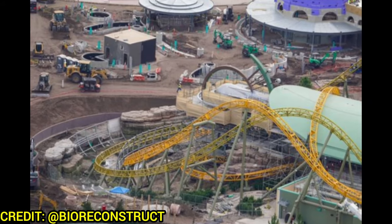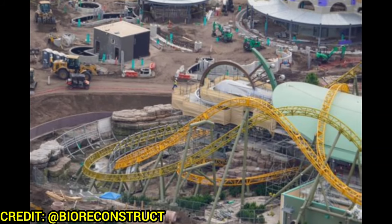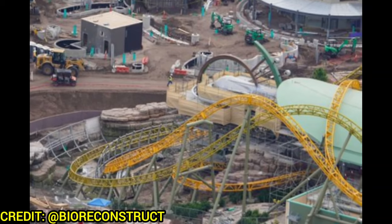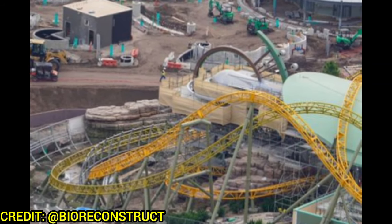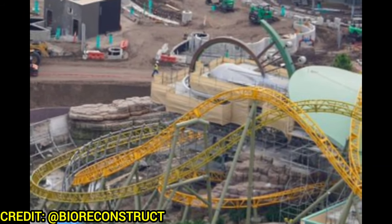Starting with Celestial Park, some major changes have happened. The racer's rockwork and scaffolding is back up to create the comet theming that will be the major theme element for that coaster. They're also going to plant tons and tons of trees, like they already have in the How to Train Your Dragon area, to obscure the coaster tracks from Celestial Park.